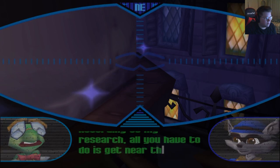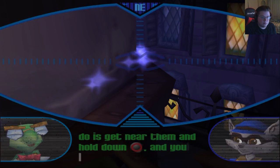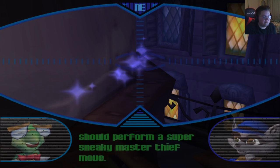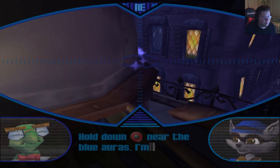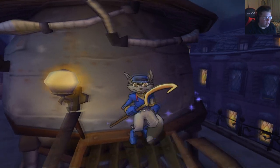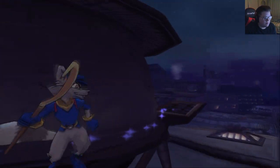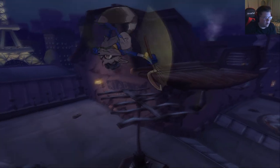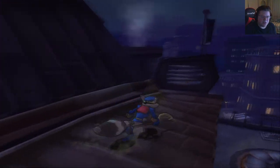All you have to do is get near them and hold down the circle button and you should perform a super sneaky master thief move. Hold down the circle button near blue auras. I'm sure he did some real intense studying on that one — real intense. I wonder how long that took him to figure out, or he better be saving his research.